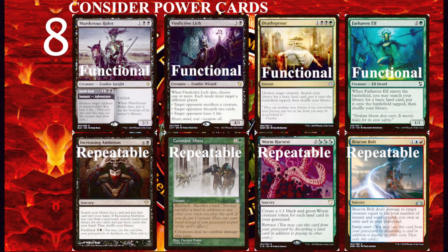Planeswalker decks are really good but they drag the game out really long, so be ready for that. These power cards are great to include in your deck because they can fill multiple slots in your deck list and generate card advantage by allowing you to do multiple things with one card. For example, Deathsprout is an instant speed removal that also ramps you — that's two cards in one.